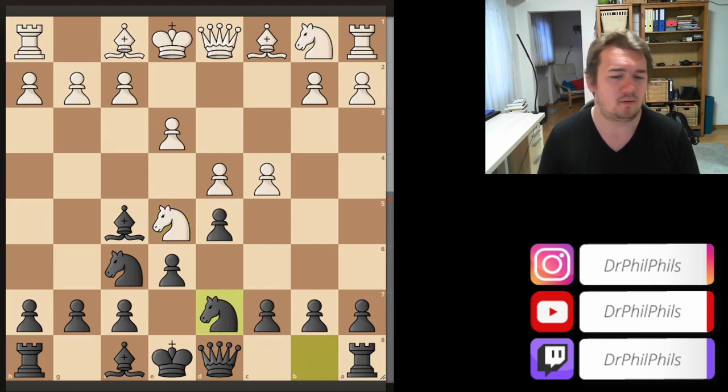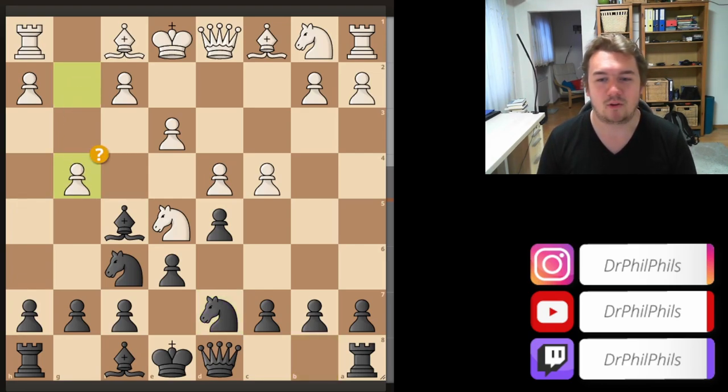Knight Bd7 — a very standard move, just development, challenging the knight in the center. And now I was shocked when I saw this move on the board: G4. A complete berserk move, I want to say, and the move isn't that great.